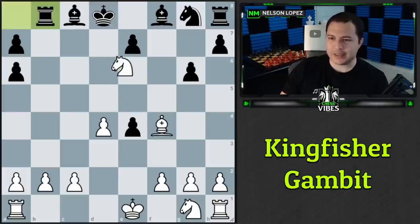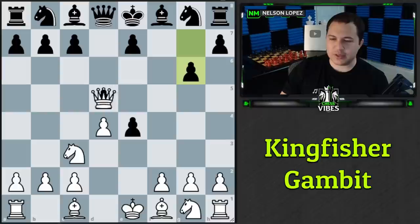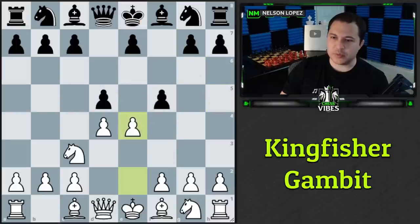Going all the way back, you can see how both of black's capture choices lead to dangerous traps and tricks. This is the Kingfisher Gambit, with a 53% win rate for white. Hope you enjoyed these traps — let me know if you were able to use some of these for quick wins. As always, thanks for watching, stay sharp, play smart, and take care.